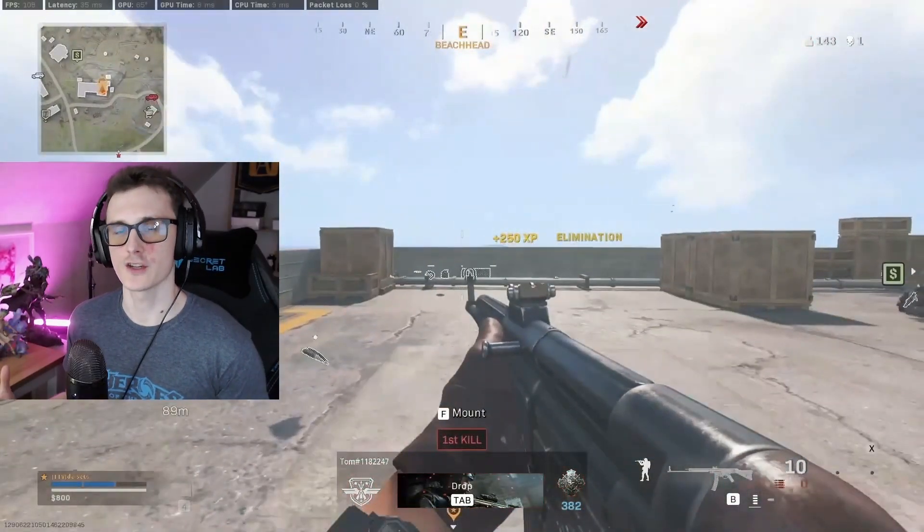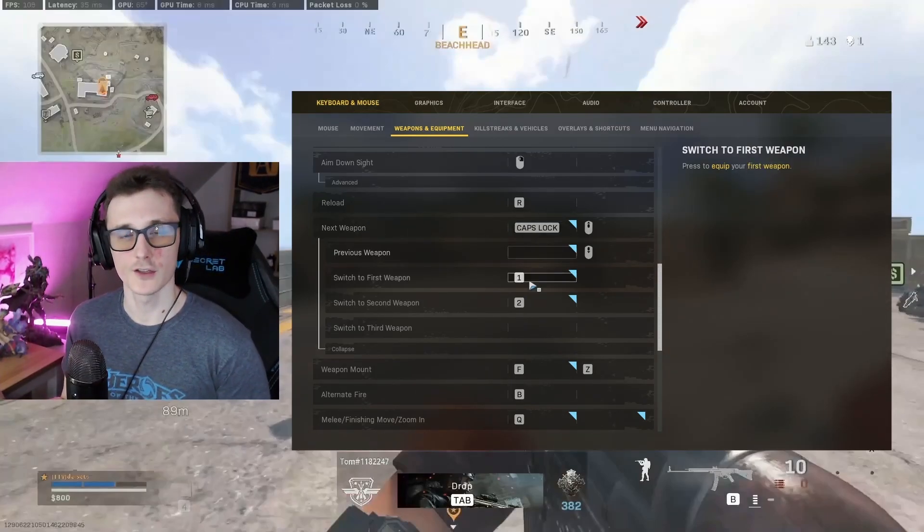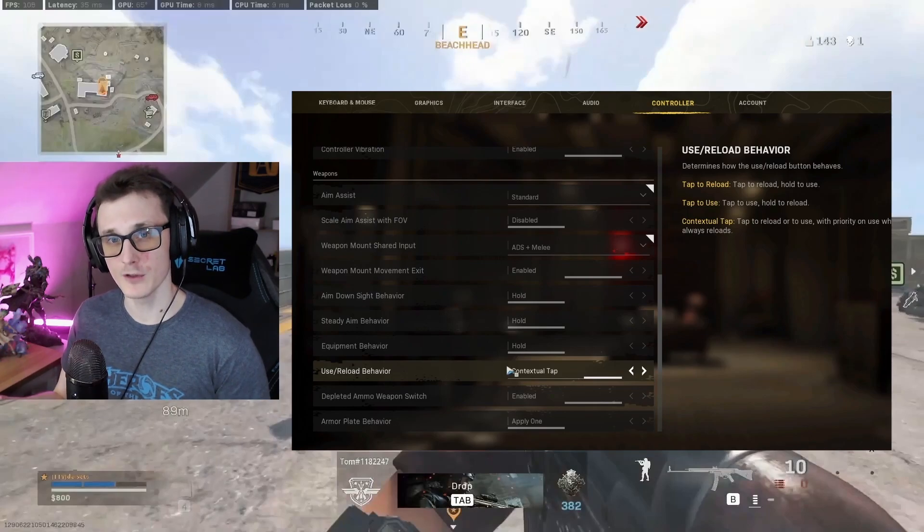Now, what settings should you use? On keyboard, it's pretty straightforward — just make sure you have next weapon set. You can also toggle between first and second weapon, but I do not recommend using the mouse scroll. On controller, make sure you have contextual tap enabled. That will allow you to pick up weapons quicker from the ground.